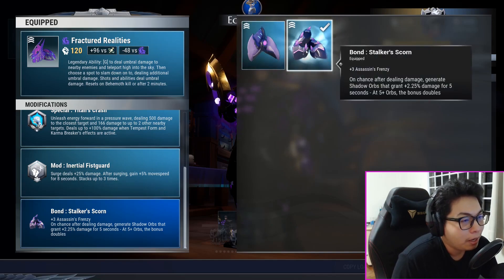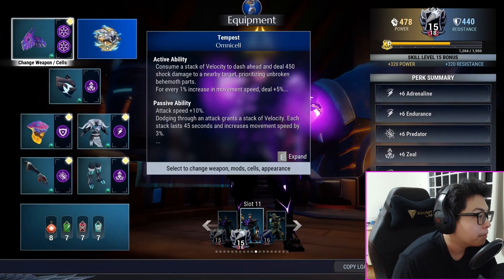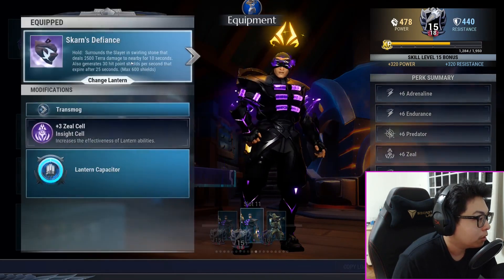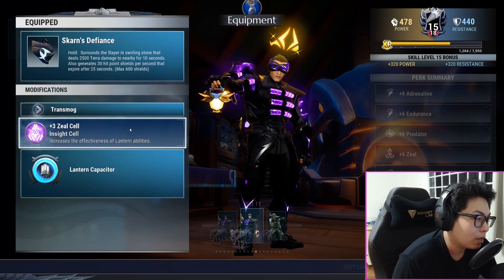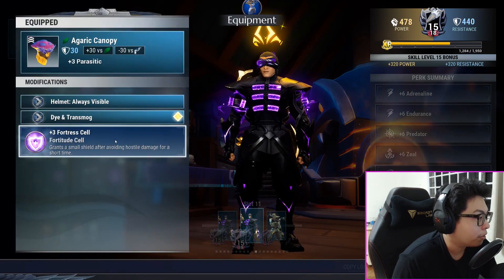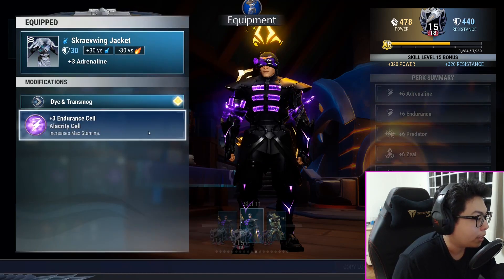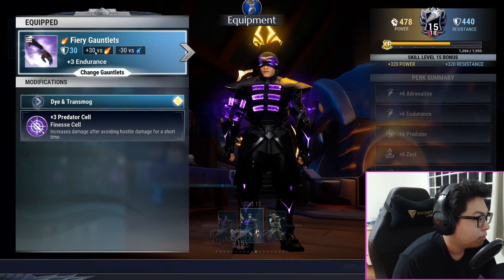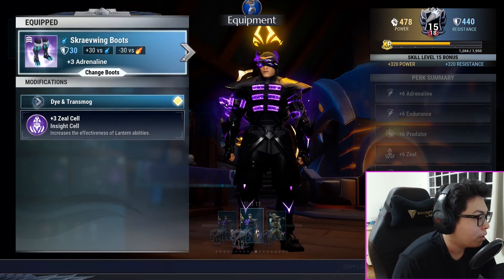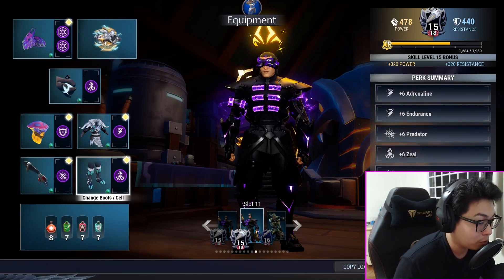Hands of Night is not very useful unless you're going for the low-life Revenant build, which can be a bit tough. So Stalker's Scorn will be your Beatdown ability. Tempest will be your Omnicell. Skarn's Defiance with a Zeal cell, Agaric Canopy with a Fortress cell — this is your only defense. Scavering Jacket with an Endurance cell, Fiery Gauntlets with a Predator cell, Scraving Boots with a Zeal cell.